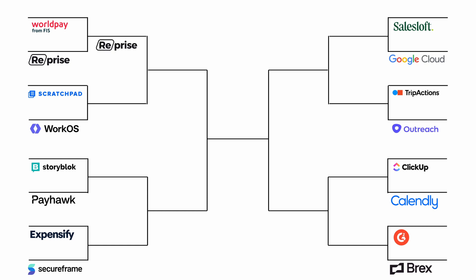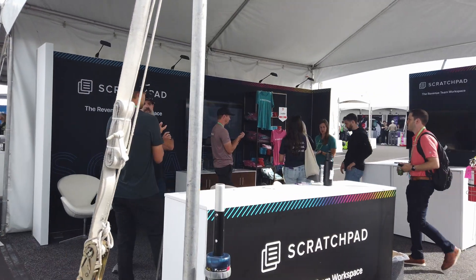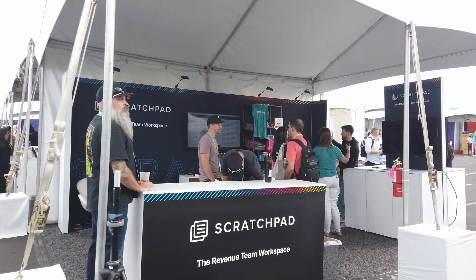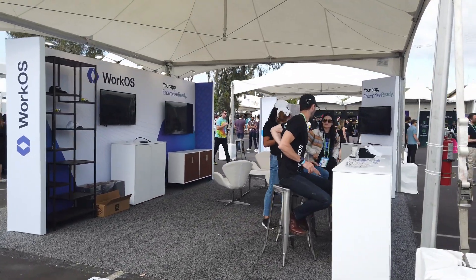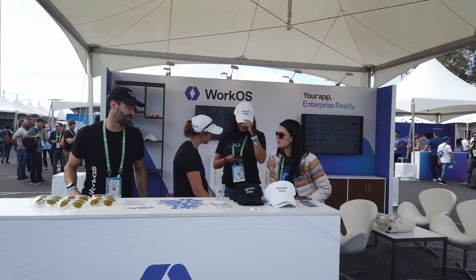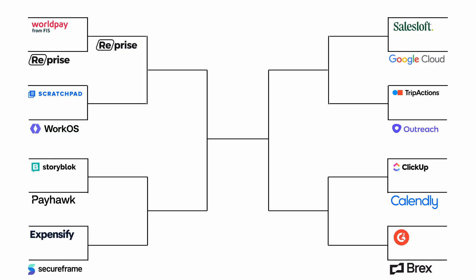Next up, Scratchpad and WorkOS. I really like the color scheme of Scratchpad's booth — that dark background with little pops of color, plus all of their swag clearly on display at the back of the booth. Meanwhile, WorkOS had a really, really simple booth. There isn't a whole lot to say about this one, and for that reason, Scratchpad will be moving through to the next round.